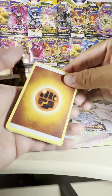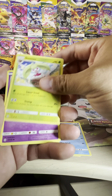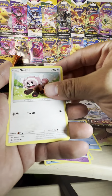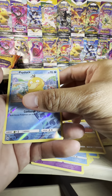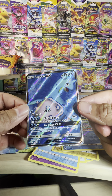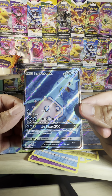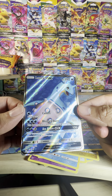As for the last pack for the Sun and Moon base set, let's see what we can pull out of here — fingers crossed we actually get something considering this is the last pack and we literally got no hits out of this. We got a Lapras GX! That looks fantastic. It's a little bit off center but my goodness, this card is amazing. I didn't think it would happen but we finally pulled something good out of the Sun and Moon base set pack. That is awesome.